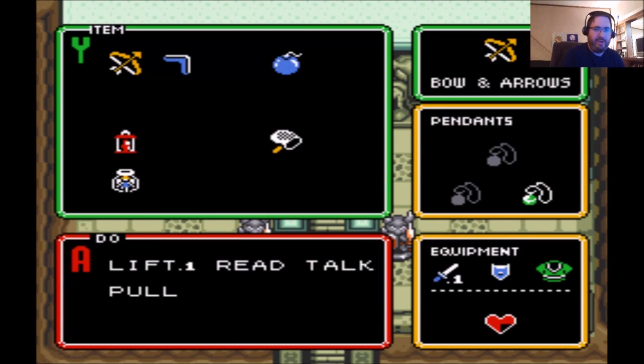Hey everybody, it's Jeff here with NVIDIA Games back for another episode of Feature Friday. We're playing through The Legend of Zelda: A Link to the Past on the Super Nintendo. We left off last time doing the Eastern Palace — the very first level in the game — and we're going to be doing the second level in this episode. So let's get started and check it out.